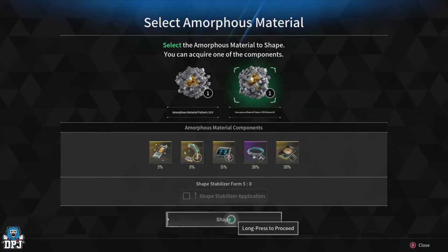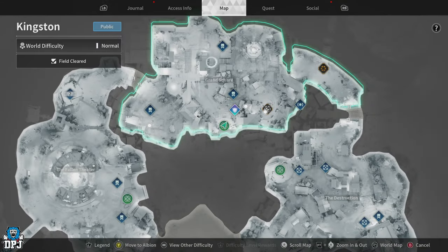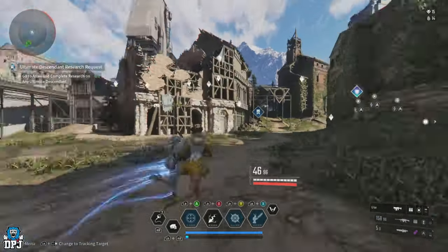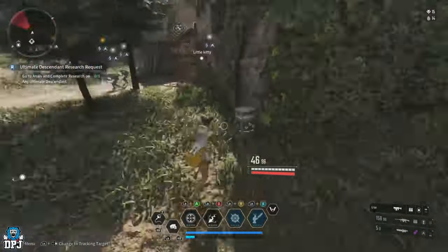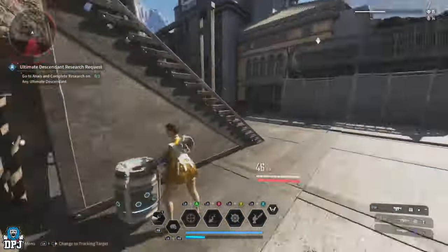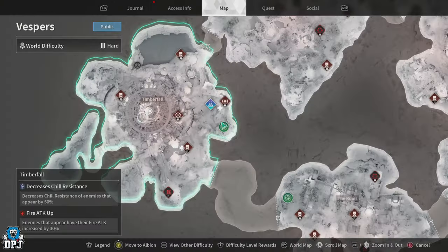Next up is the Ultimate Valby Spiral Catalyst, which consists of Nomad Shards, Semi-Permanent Plasmas, Macromolecule Biogels, and the Spiral Catalyst blueprint. For Nomad Shards you need 554 — as mentioned earlier, farming containers within the Grand Square in Kingston is great for these at the same time as Reptan, so do what you need to do to get them.